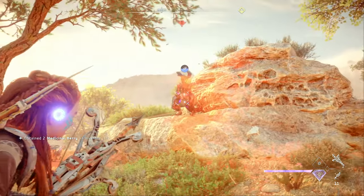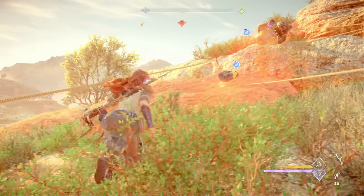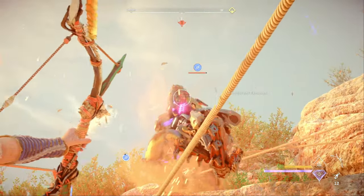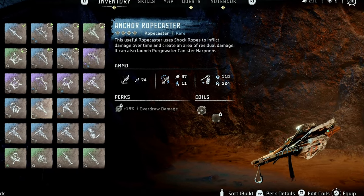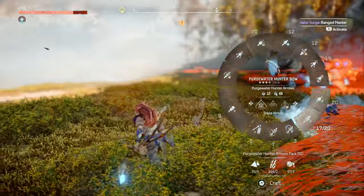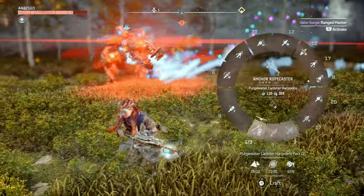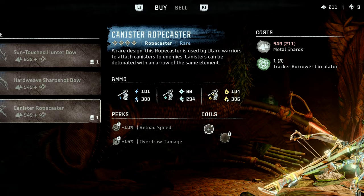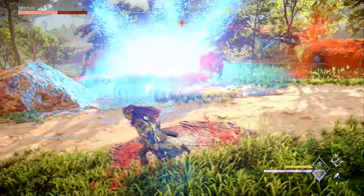The ropecaster also comes in handy for other machines that show up in packs, like scroungers, scrappers, and especially those pesky leaplashers. You might want to consider having a ropecaster in your fifth or sixth weapon slot to deal with machines like these, which can overwhelm you with their numbers early on. The green ropecaster is a good cheap option. If you want an upgraded version, I'd recommend the anchor ropecaster, which can also fire shock ropes and purgewater canister harpoons. You can pick this one up at Scalding Spear. The shock ropes aren't amazing, but it does give you an opportunity to play with the canister harpoons, which can be a good way to apply an elemental effect to a machine. If you end up liking those, then you can grab the canister ropecaster from the Plainsong hunting grounds or at the bulwark, which will let you attach shock, freeze, and fire canisters to a machine that you can explode with an elemental arrow of the same type.